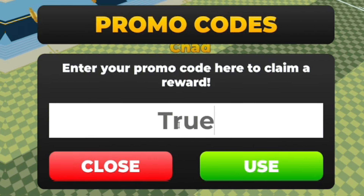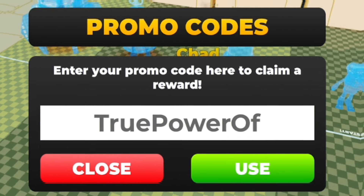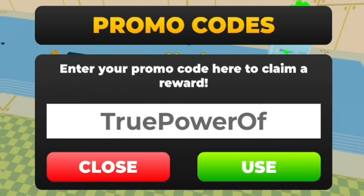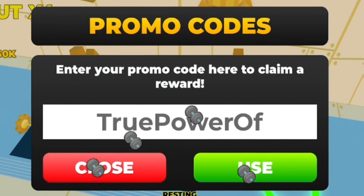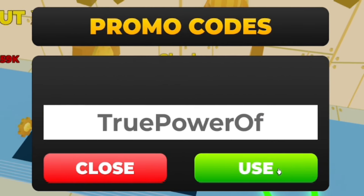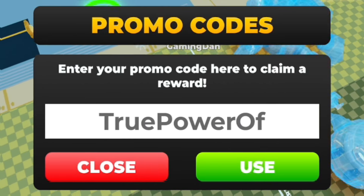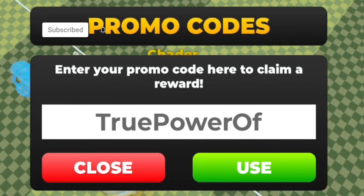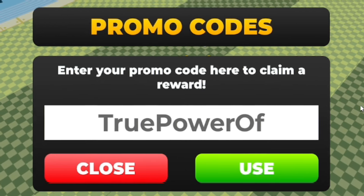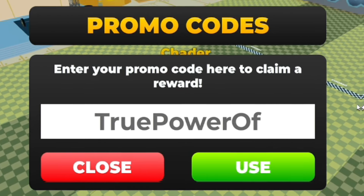The first code today is 'truepower of' — spelled T-R-U-E-P-O-W-E-R-O-F. Redeem that one in for a ton of rewards. Make sure you stick around until the end of the video as I've got some secret brand new codes to show you that you won't want to miss. Subscribe with the notification bell on so whenever Strongman Simulator releases new codes, I'll be the first to show you.